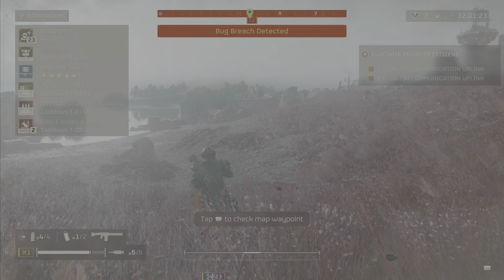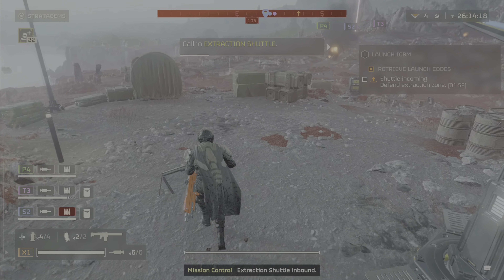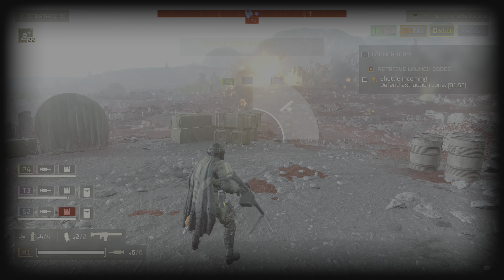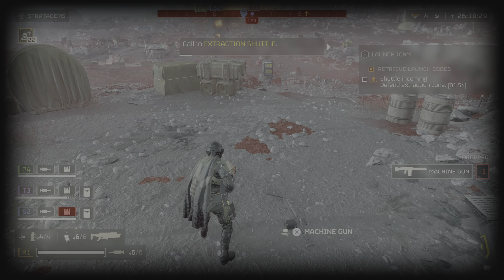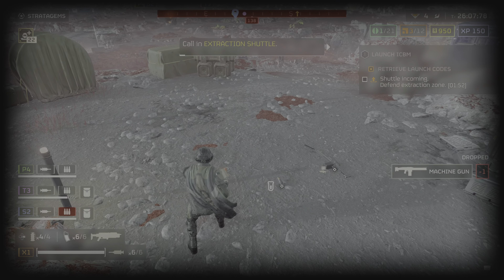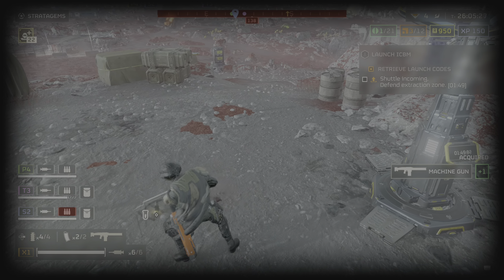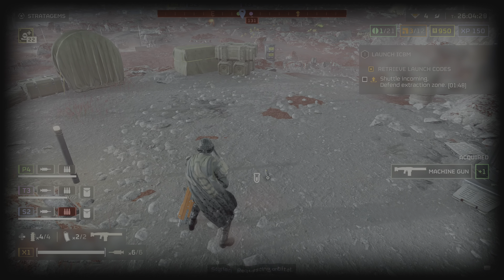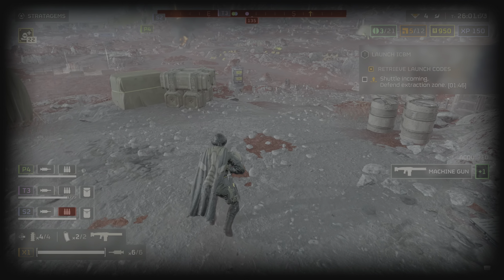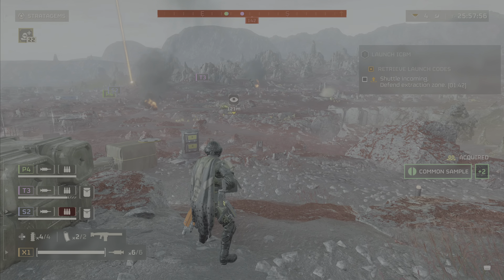Next up, and probably one of the most important ones, is that items can be shared between Helldivers. Go to your backpack button — that's down on the D-pad — hold that down to access it. You can drop your backpack, your support weapon, and your samples. So if you're trying to help someone out and they go down with a support weapon or backpack, you can pick that up. Travel somewhere safe, bring them back in, then drop those items for them so they can pick them up.